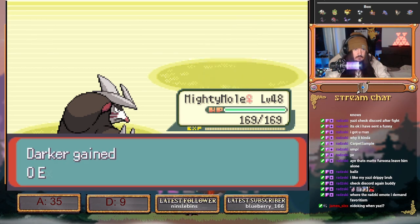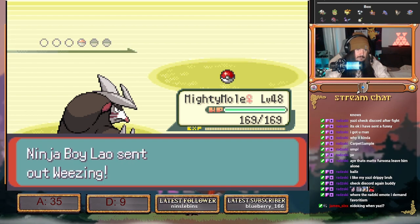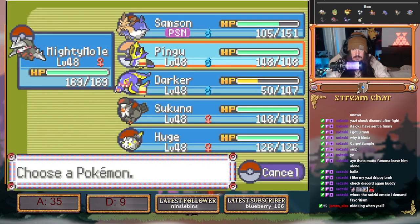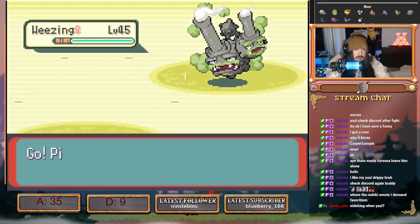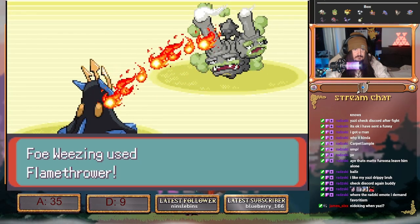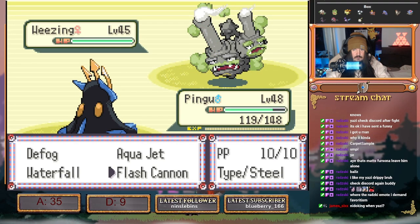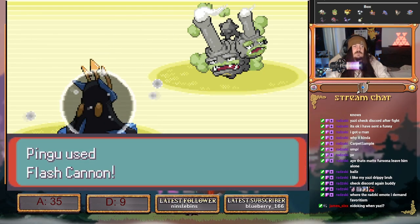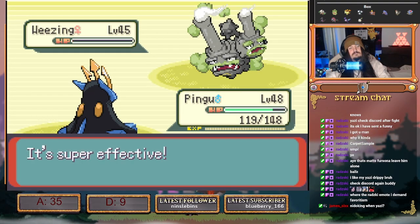So this is Galarian Weezing for Flamethrower, where we go into Pingu. We go Flash Cannon. This doesn't always kill but we can go Aqua Jet after. Beautiful.